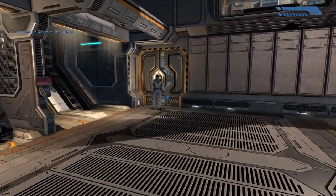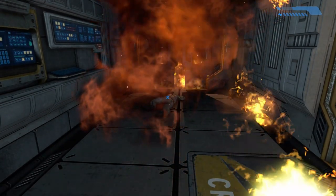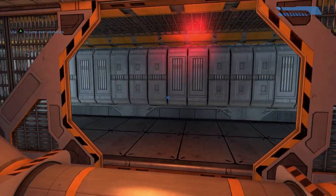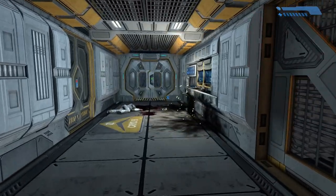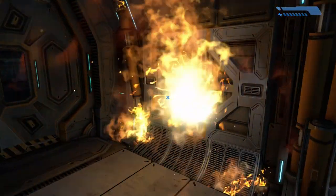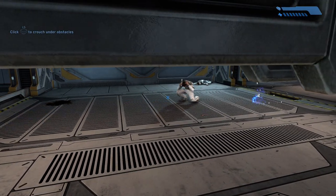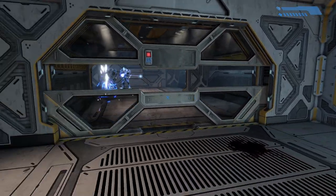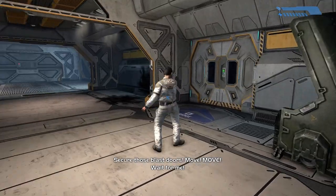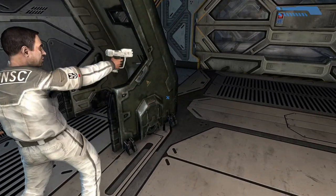Oh god, they're trying to get through the door! They killed somebody — this way, this way, I'm following you. I need a gun though. I think that guy's dead. Where do I go? Oh the controls are so weird — left stick movement feels strange. Yeah, can you give me a gun please? Any gun — I'll definitely take that pistol.